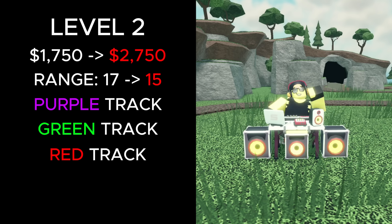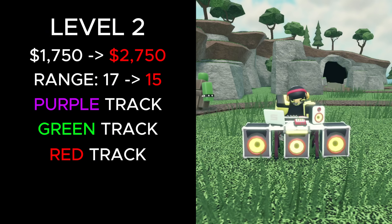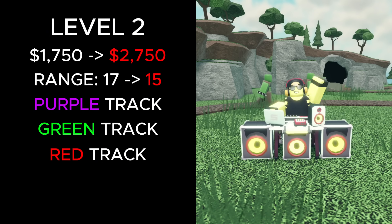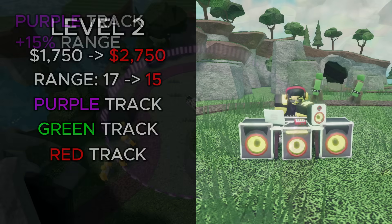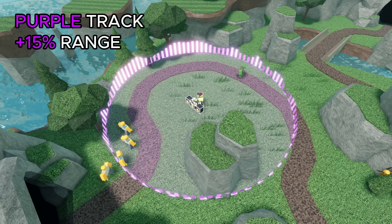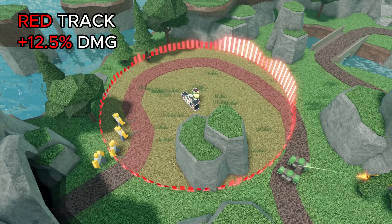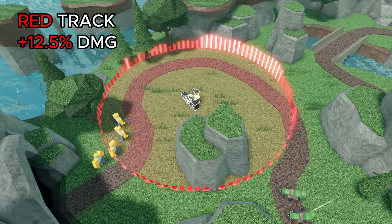At level 2, its total cost increased from 1,750 to 2,750 cash, and its range decreased from 17 to 15. It also buffs all the tracks and unlocks a new red track. At this level, the purple track now buffs towers' range by 15%, the green track discounts towers by 7.5%, and the red track gives towers within range a 12.5% damage buff.